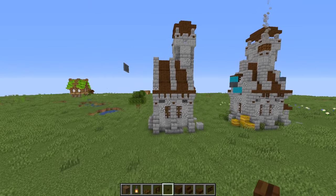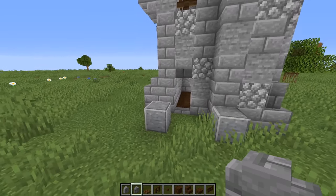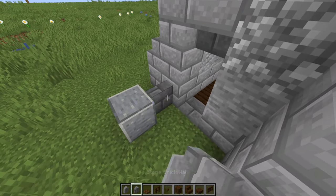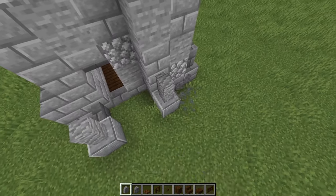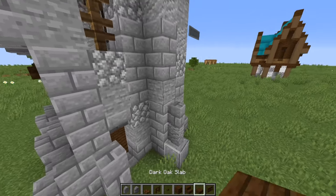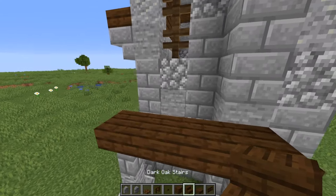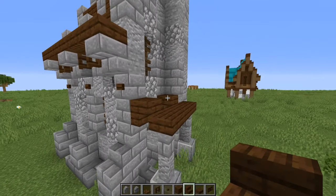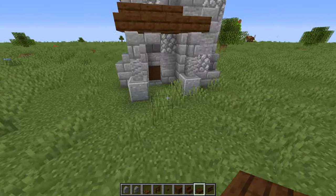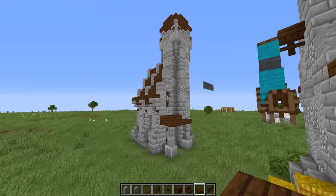The next thing we're going to do is add in our lovely little overhang over the door. We're going to add a stone brick wall, two andesite walls on top, then stone brick walls. Have a little bit of slabs going across, then some upside-down dark oak stairs and a slab right in the middle. That's pretty much it for this little overhang.